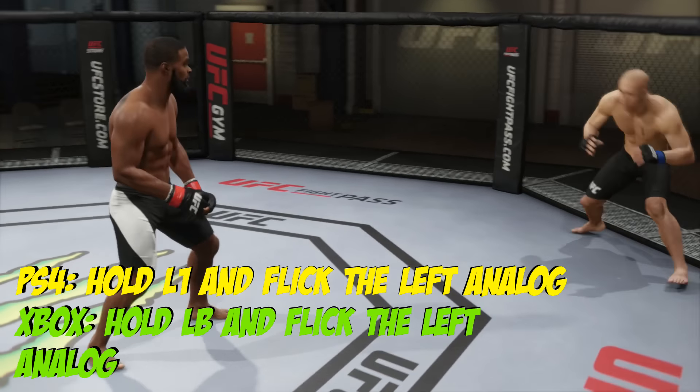A lot of people try to flick the left analog to circle. Now, this is really not effective. To do a bigger step, for the PS4, hold L1 and flick the left analog. For Xbox, hold LB and flick the left analog. This will allow your fighter to move away from the cage or to dodge punches. If you don't hold L1 or LB, he's just gonna do this little step, which is not really good. So hold L1 or LB, flick that left analog, and get away from the cage.